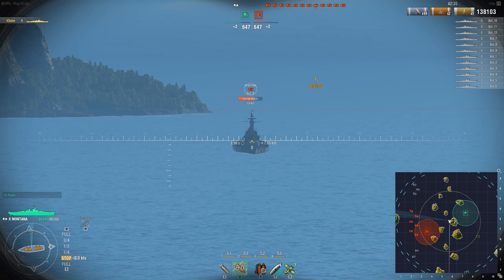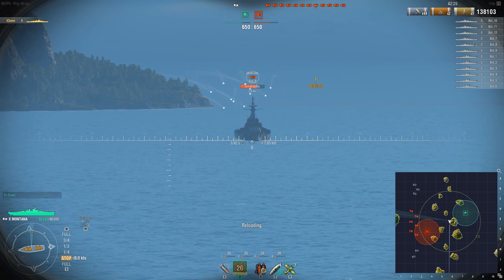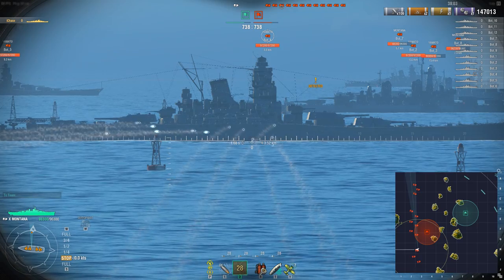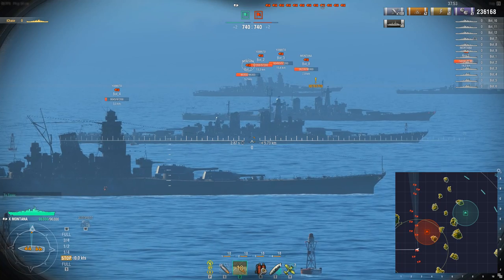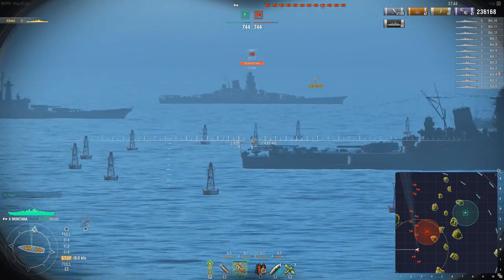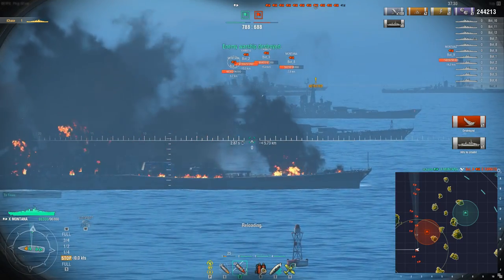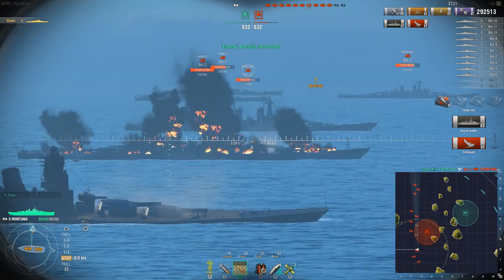But generally speaking, aside from two or three situations, with a battleship you want to fire armor piercing. And there's good reason for that — if anybody shows you broadside, you could very much delete them. The big reason you fire AP in a battleship is because if anybody gives you a broadside and your aim is good, you have the capability to wipe massive chunks of HP off the enemy ship. In this case that Yamato took 89,000 damage — unfortunately I didn't kill him in one shot, which is also something you can do every once in a while. With battleships against cruisers giving you broadside, you do have to be careful about overpenning citadels, but if you have the right range and hit the right spots you can delete other battleships and cruisers. That is the reason for the battleship to exist: to delete things whenever they make a mistake and show you that broadside.